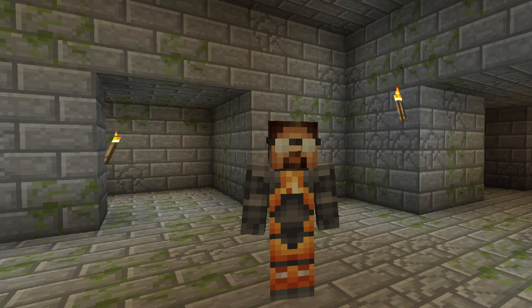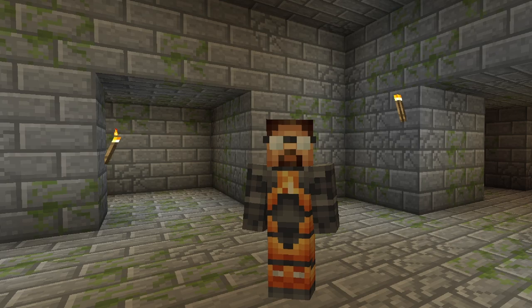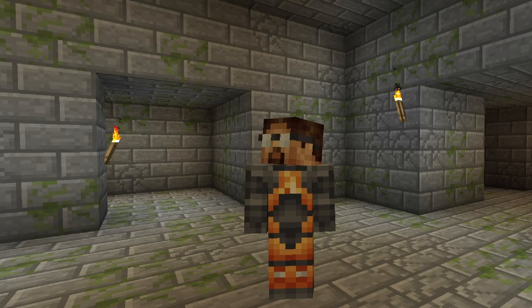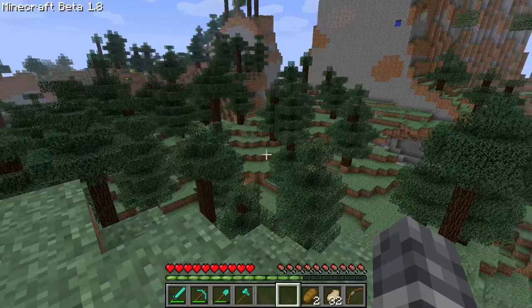Here we are inside of this humongous stronghold, which we uncovered in the last episode. This is the Beta 1.8 stronghold generation that actually works. It's not an entirely complete stronghold, because there is one major feature missing - but no spoilers, we'll come to that in Beta 1.9. Right now I'm just exploring this thing, and I'd like to break down the stronghold in a little bit more detail and go over some of the features of the rooms.